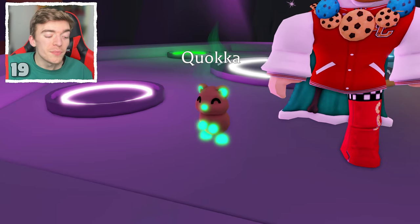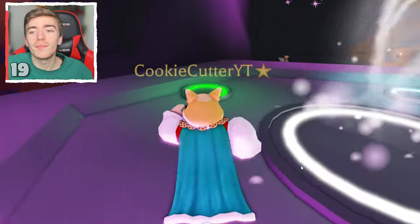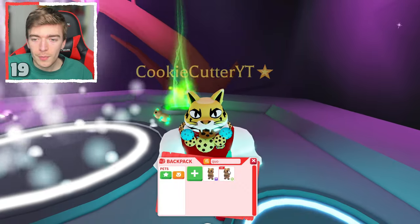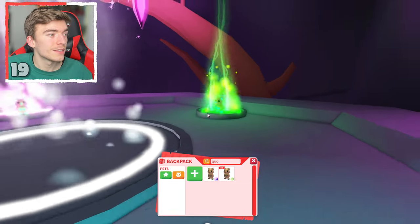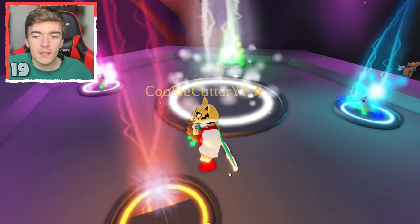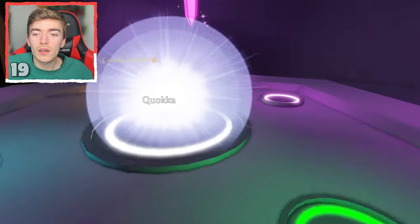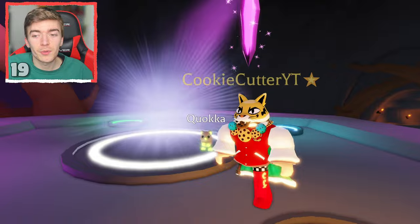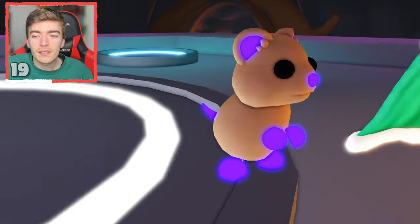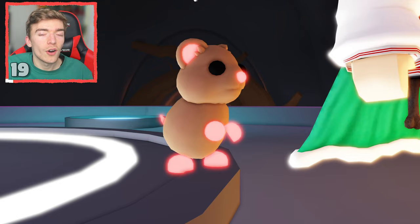This is a neon quokka — we're making it into a mega neon. I think this is an Australian pet. We're about to have two mega neon quokkas. The mega neon quokka has a glowing nose, glowing ears, glowing hands, and a glowing tail in every single color of the rainbow.